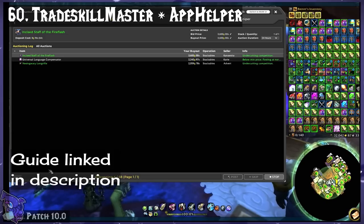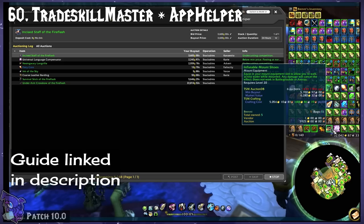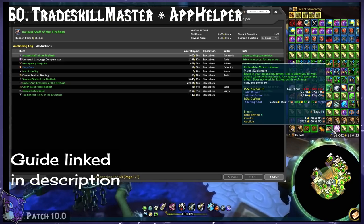Trade Skill Master and Trade Skill Master App Helper. This is an Auction House add-on. It's especially great for checking prices and tooltips — see my how-to on this for more.